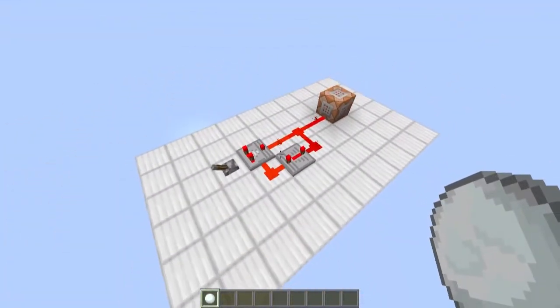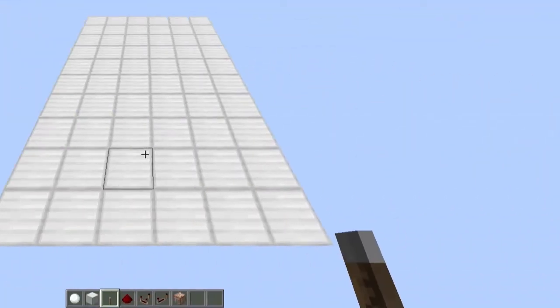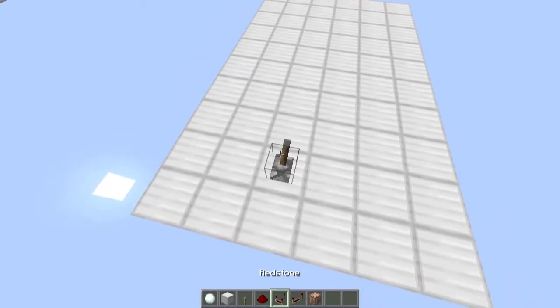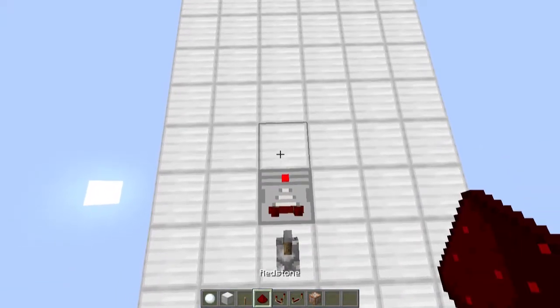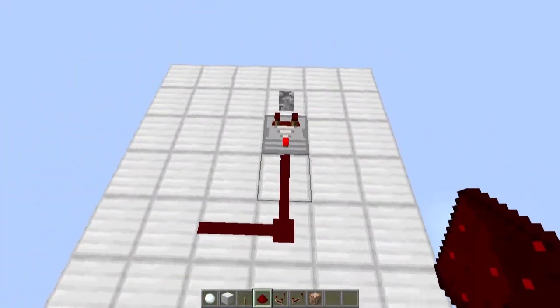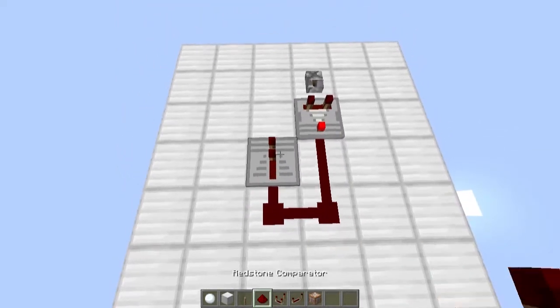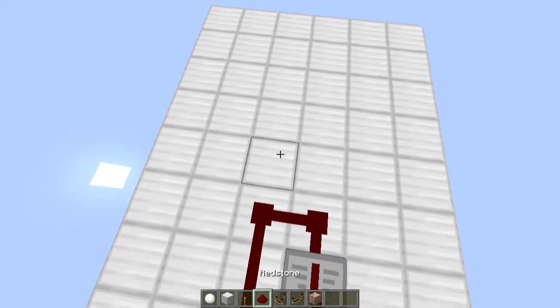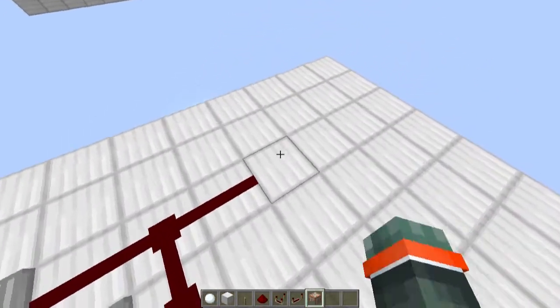Now let's find out how to build it. All we need to do to build the machine is place a lever down like this, with a comparator running out of it in subtract mode. Three pieces of redstone dust around it like that, and a repeater and some more redstone running back into the comparator. Now just place one piece of redstone dust like that.